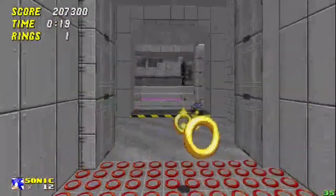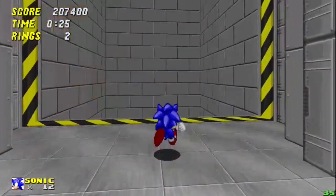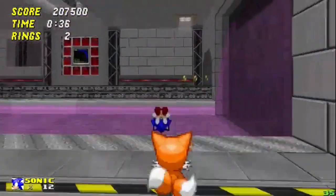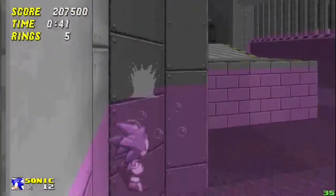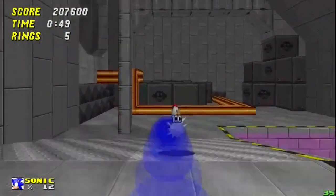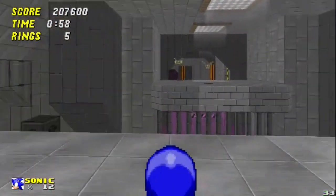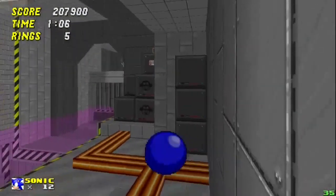Sonic Robo Blast 2 is a 3D Sonic the Hedgehog fan game released in the early 2000s. However, there are dev builds of the game which date all the way back to the 1990s, around the same time Doom itself came out. The game was built on a modified version of the Doom engine, similar to the game Quake. The 2D art style in a 3D environment works way better than you think. The game has a great story, amazing gameplay, and many playable characters and unlockables. It really truly is a great recipe for an amazing Sonic the Hedgehog game — it just does so much so right all at once.